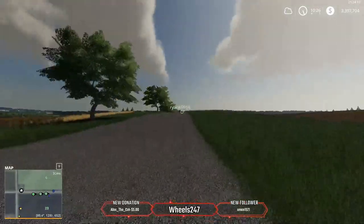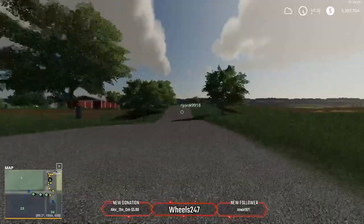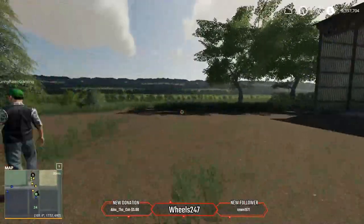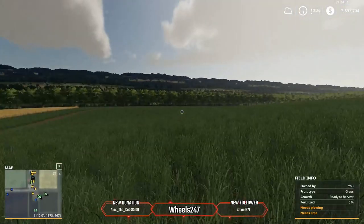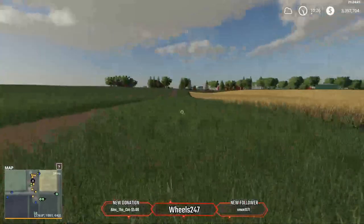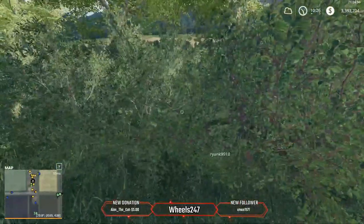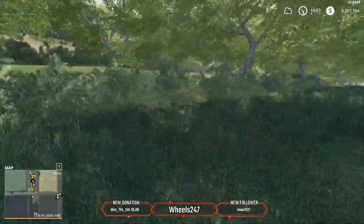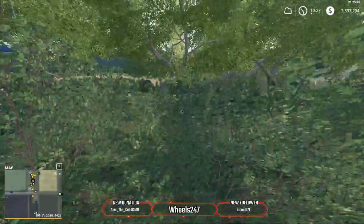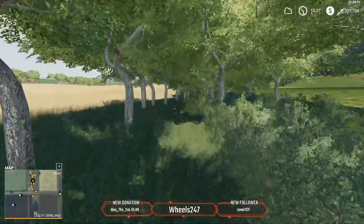I think I missed a sell point — the spinnery down here at the end of this road. Here are a couple more sheds, and a really nice big grass field here that you own when you start the map. Something's wrong with the collision near the edge — I'll check that.